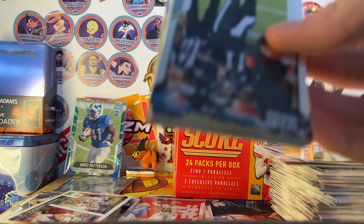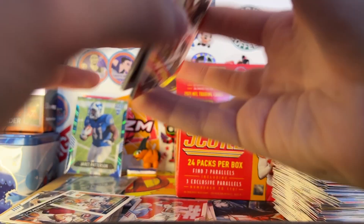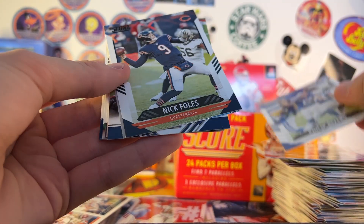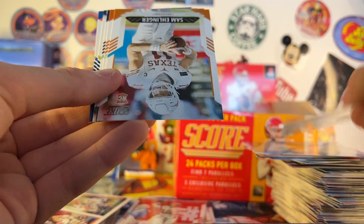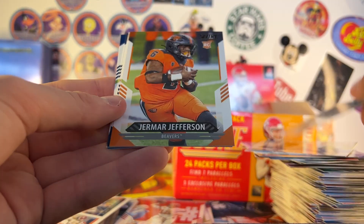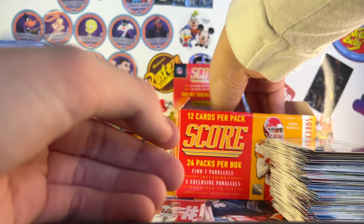Next pack: no numbered card. Wentz, Calais Campbell, Chubb, Philip Rivers, Nick Foles on the Bears, Score Team Elliott, Sam Ehlinger rookie, Jamar Jefferson rookie, Tommy Tremble, Melvin Gordon, and David Moore. Got a huge stack of base here.